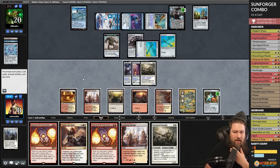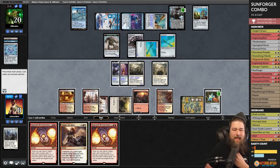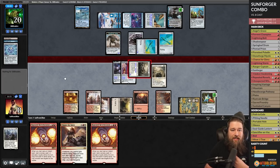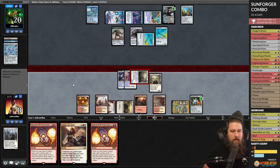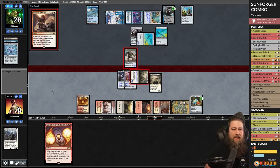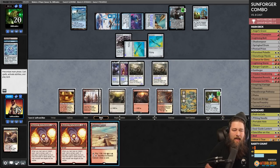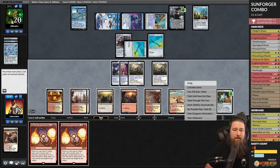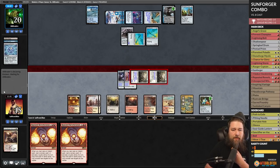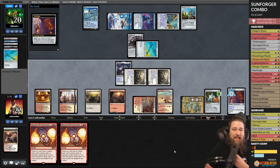Opponent attacks — we drop to eight. We untap and draw Pure Steel Paladin. We play the land, Pure Steel Paladin, go to combat, attack the Ashiok. Opponent blocks with the Construct — we cast Chance for Glory. That one card in hand worries me. It resolves! We kill the Construct, go to our extra turn. We play Sunbaked Canyon, crack it, go to combat, attack Ashiok — it dies! Hate is off the table. We unattach, get Repeated Reverberation.